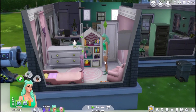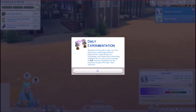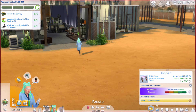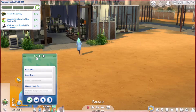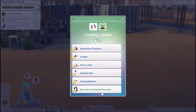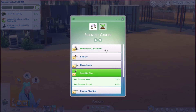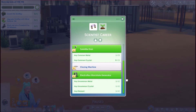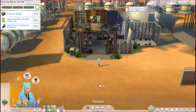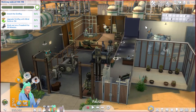She'll be heading off to daycare in just a second. It's just an average day, nothing too crazy. If I remember correctly, I'm pretty sure we were going to make something in the last part - we were saving up some things. Was it a wormhole generator? Yes, it must have been. We haven't made the cloning machine; we've got a Sim ray, momentum conserver, and a hover lamp, but we still need a satellite dish and an electroflux wormhole generator.